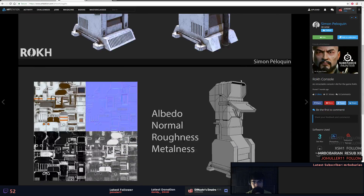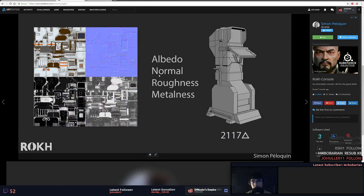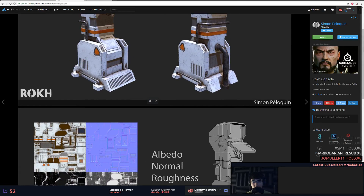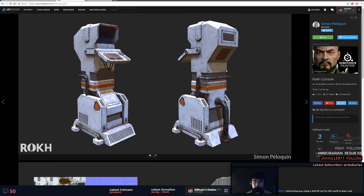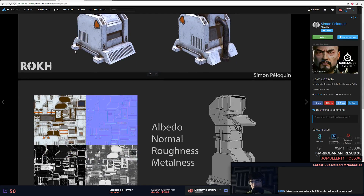Wow, this is really low poly — look how nice the normals are, kind of getting the light to wrap around those hard edges. This is really well executed though, this one looks pretty cool. I would say maybe some extra geometry where the keyboard and stuff is would probably help. Nice texture job though.